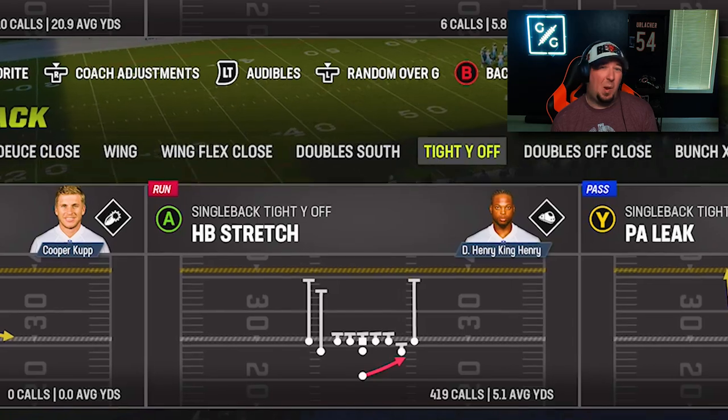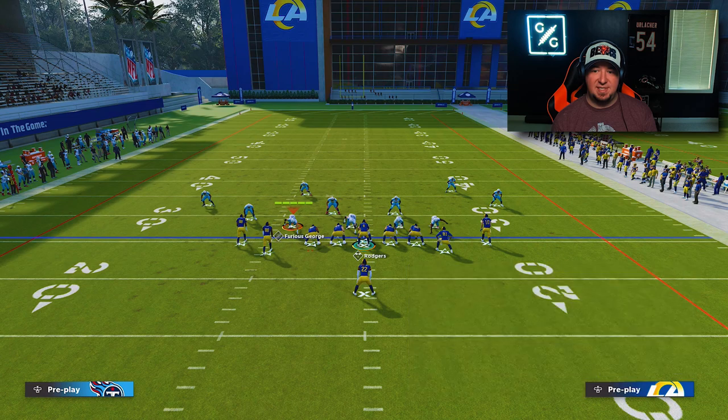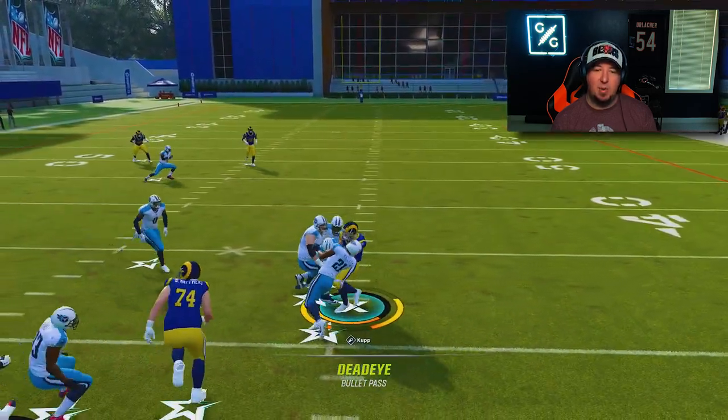This manipulation also exists under center. You can run it out of a variety of formations — I frequently audible into the Tight Y Off when attacking quarters or zone. We utilize the exact same rule set: swing the running back to the wide side of the field, run whatever route combo you want, hitch the backside receiver, and run the tight end on a drag. The quarter flat to the right side bails on the play, leaving the entire right side wide open for a check down.